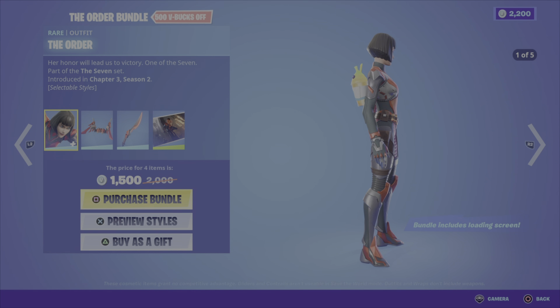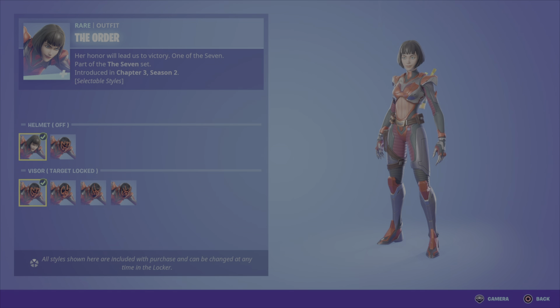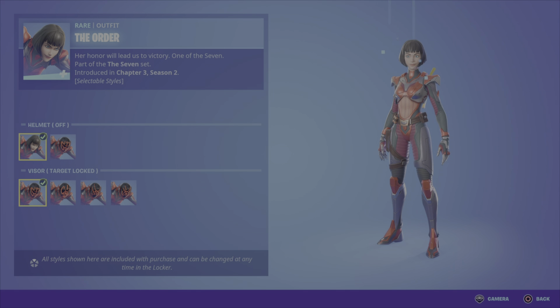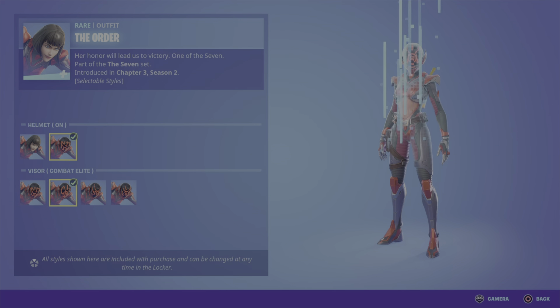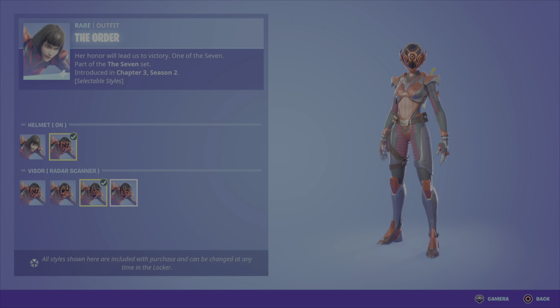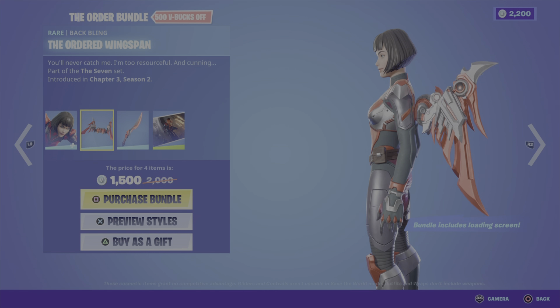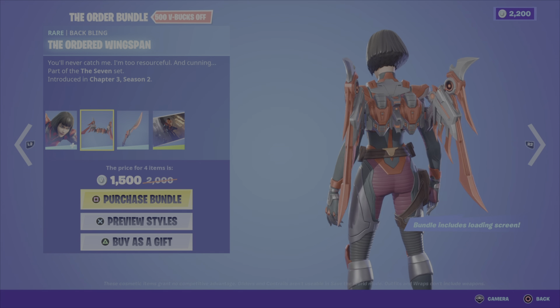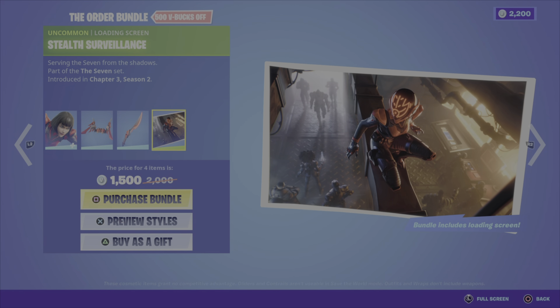Next up in the featured item category we have the Order bundle. This includes the Order outfit which comes in five different styles — you can have helmet on or helmet off, and then there are some different visors: Combat Elite, Radar Scanner, and the Interrogator. It's a cool outfit and it also comes with the Ordered Wingspan back bling, which kind of reminds me of the Transformers. We have the Ordered Cutlass Pickaxe, which is not a bad looking pickaxe.